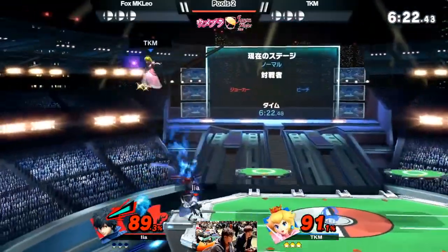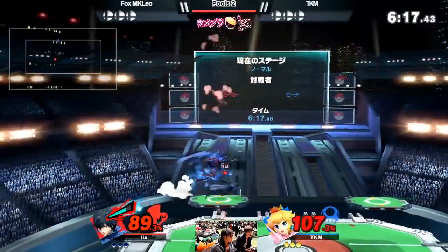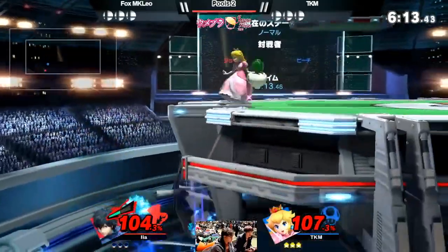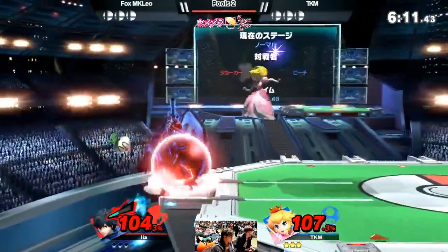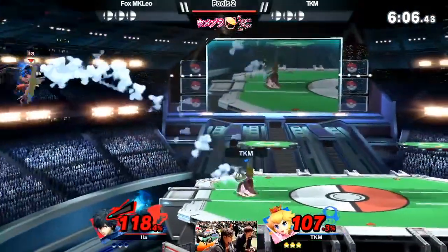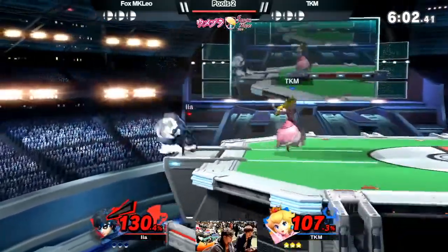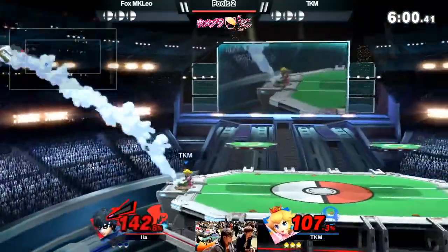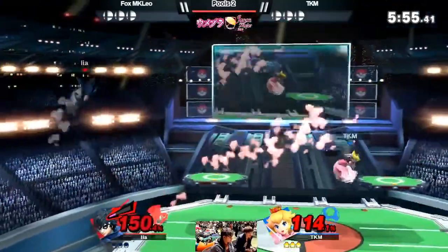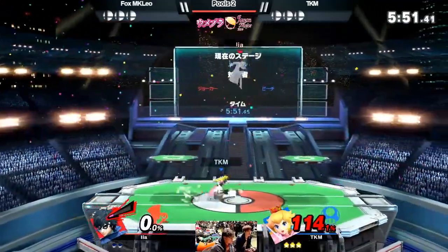We have to figure out how to counter these approaches. There are different playstyles we can use. Remember that Joker also has range utility with his side B, A-Ha, and his neutral B gun. His gun doesn't deal much damage from afar, so if you have good spacing moves or spacing principles, playing against Joker becomes a lot easier.